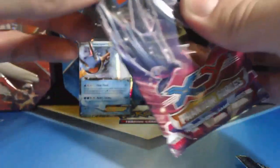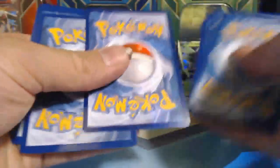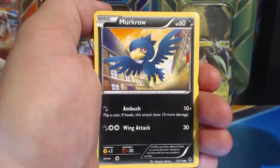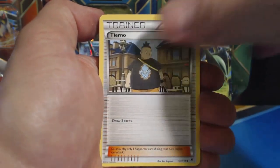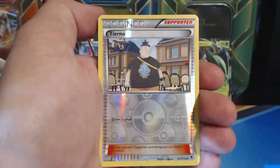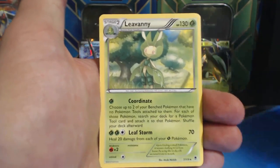Last pack — Phantom Forces. Sweet babies, come on. How about a Mega Gengar? That would be cool. We did already get a Gengar EX Full Art — that is a beautiful card. Murkrow, LitLeo, Venian, Fletcheling, Muna, Tierno, Loudred, Fletchender, Tierno, Reverse Holographic. And our last card is a Lee Vanny. Man, man, man, man.